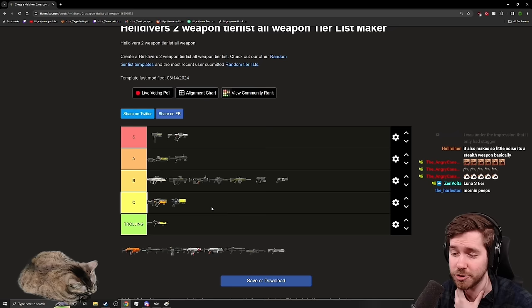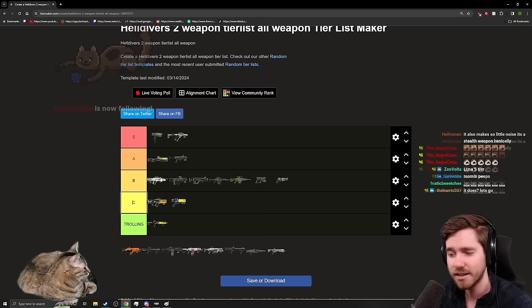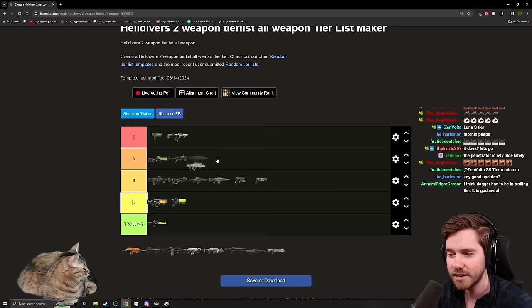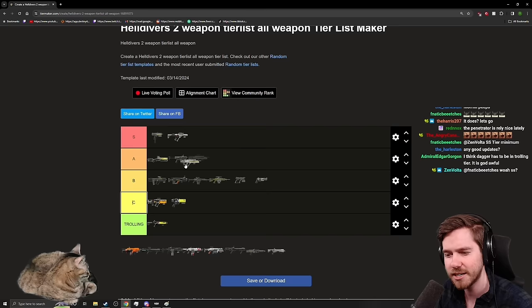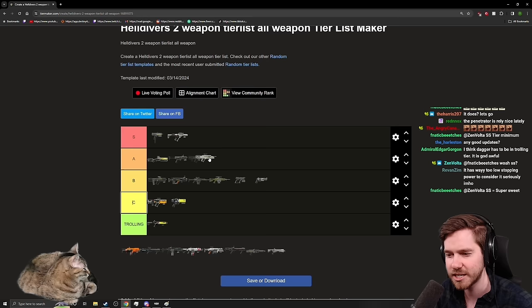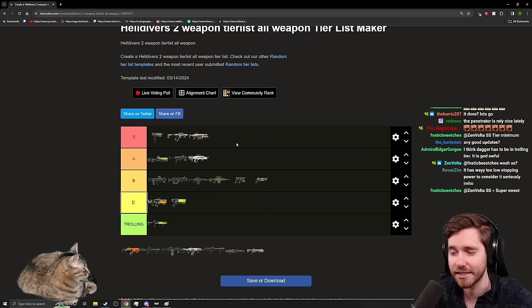The Liberator Penetrator unfortunately doesn't always feel great because of how much recoil it has and the lower damage versus the Sickle. It's also competing against options like the Dominator if you're looking for a medium pen weapon. I think it hovers between A and B — some people will like it more, especially now that it has full auto and a good scope, but I find myself putting it more toward B unless you're a very accurate shot who can utilize medium pen against Striders effectively.